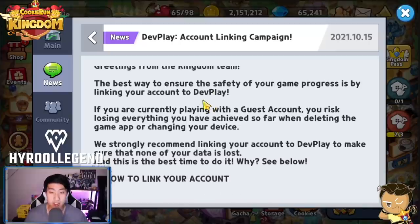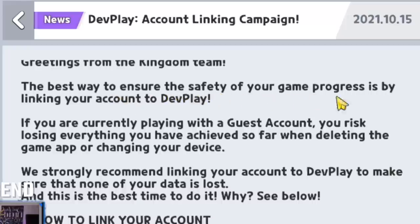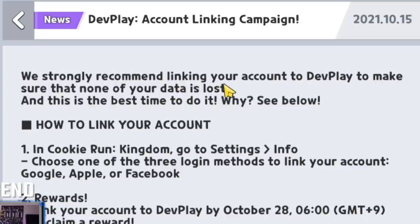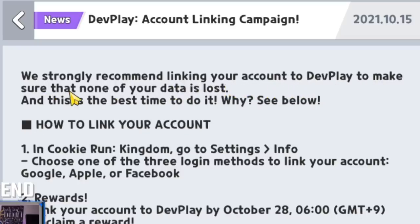So, greetings from the Kingdom team. It says: 'The best way to ensure the safety of your game progress is by linking your account to Dev Play. If you are currently playing with a guest account, you risk losing everything you have achieved so far when deleting the app or changing your device. We strongly recommend linking your account to Dev Play to make sure that none of your data is lost. And this is the best time to do it.'